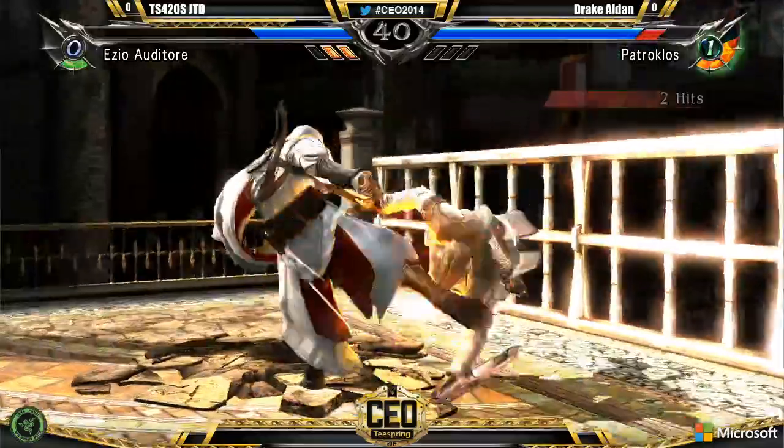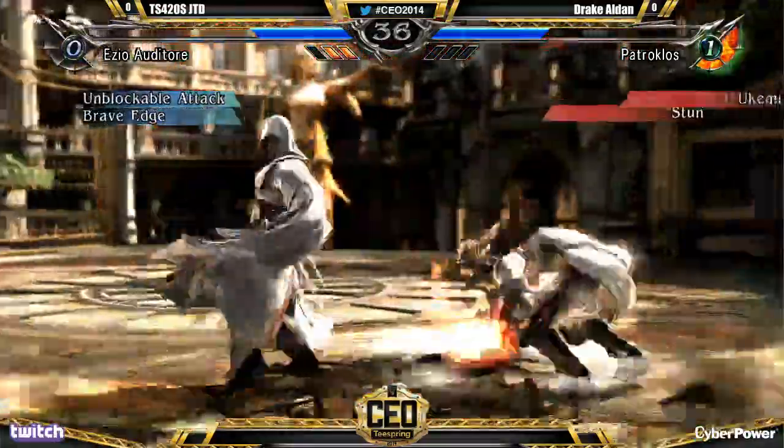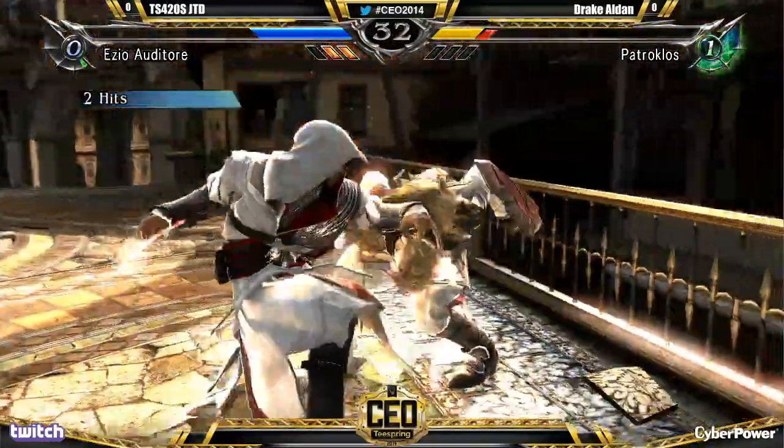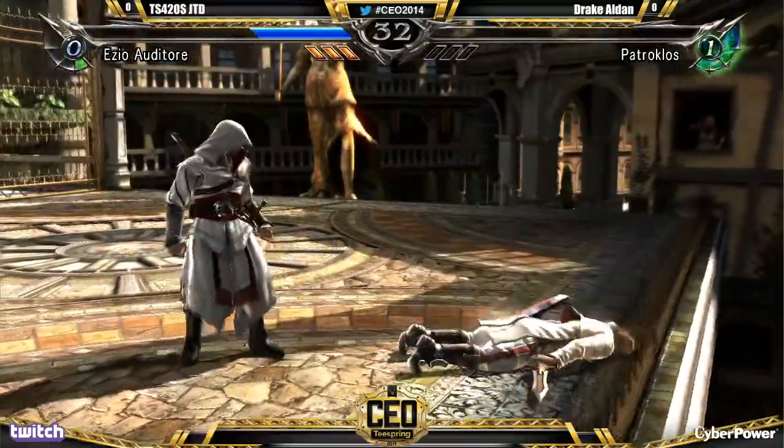Apparently great minds think alike. Nice movement. He tried the YOLO CE — Jimbo set up too tight for the YOLO CE. Throwing him.